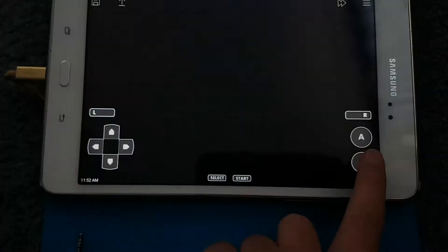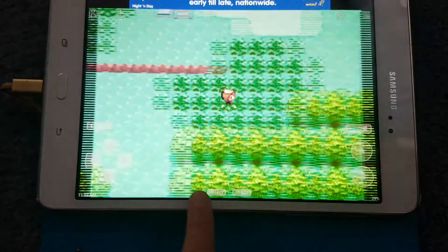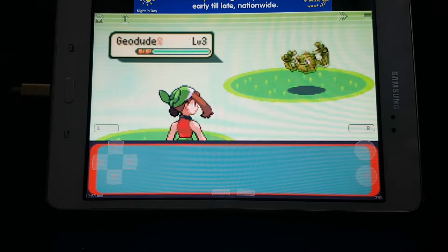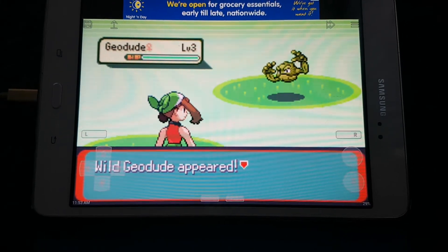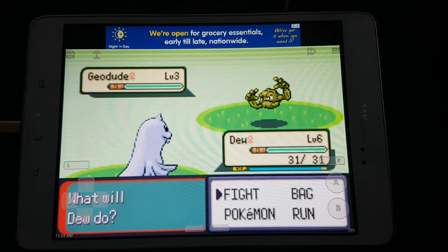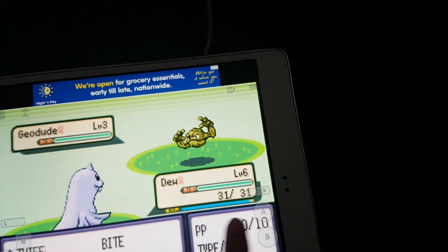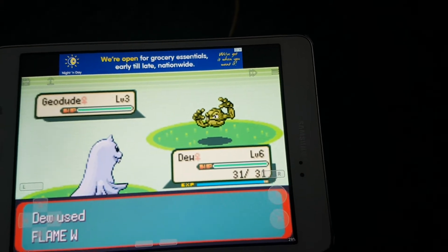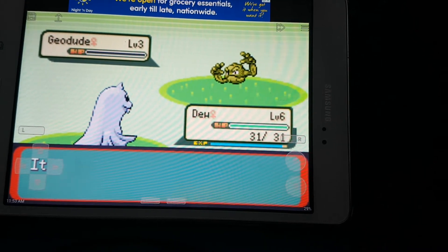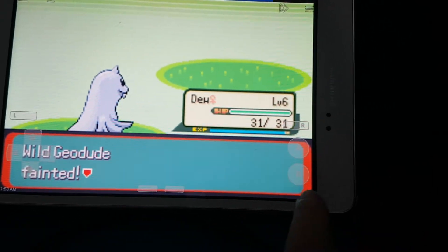So today we're going to Route 103 to catch our next Pokemon — it is a Geodude! Nice! Let's try weakening it. I guess we don't get an encounter for Route 103.